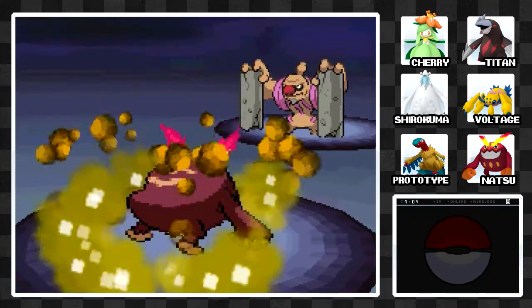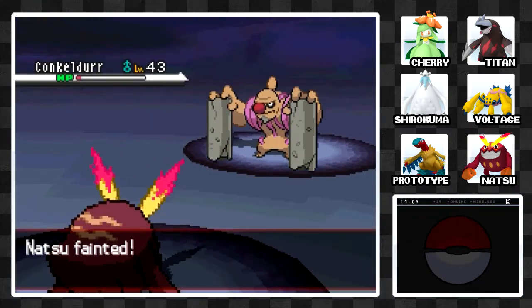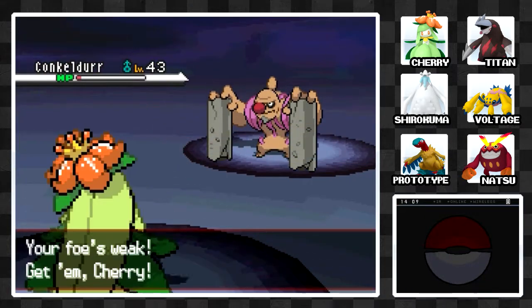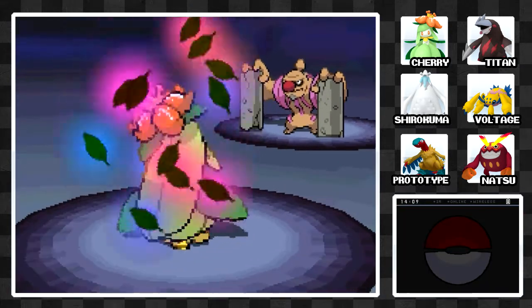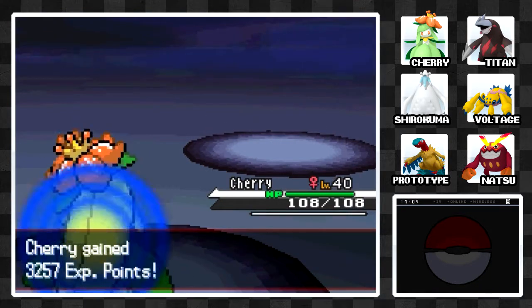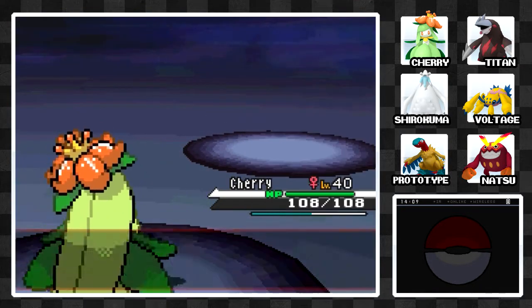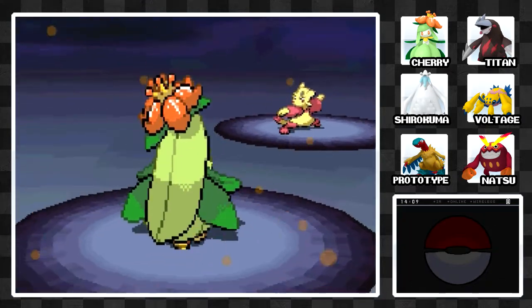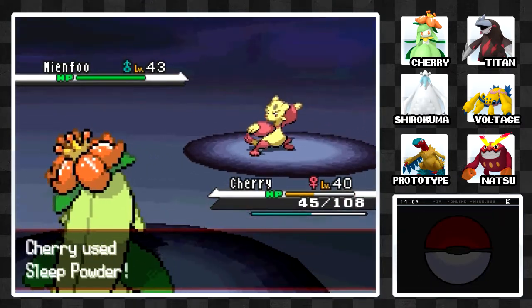That is so unlucky that he survived with like 5 HP, because this is going to take me out. Let's switch in Cherry — Magical Leaf should take it out. There we go. We've got quite a few levels from now, because we are a little bit underleveled. Our Pokemon are in the low 40s and most of what you encounter here is in the high 40s.